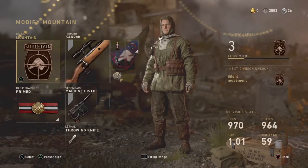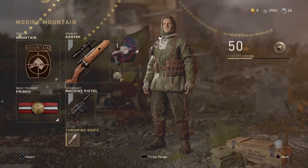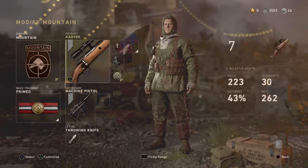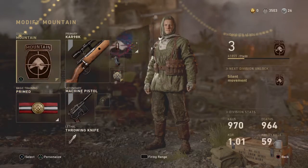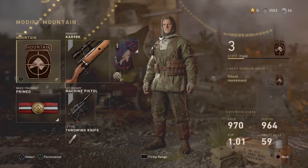The next thing I'm gonna show you guys is the Kar98, but it's the same exact class setup. The only thing that changes is the throwing knife — there was a smoke grenade in there before. Mountain Division, prime basic training, Ballistic Collaboration, Rapid Fire, and Extended Mag for the Kar98.